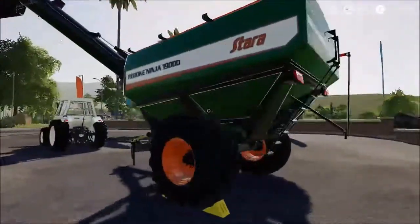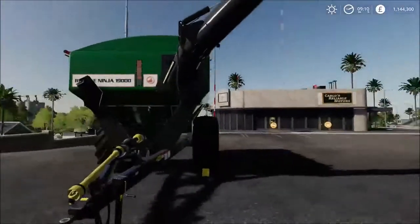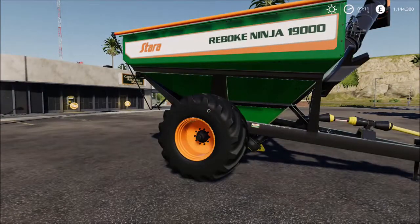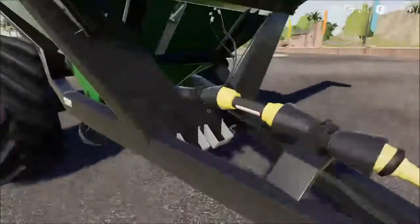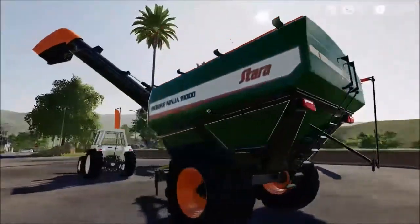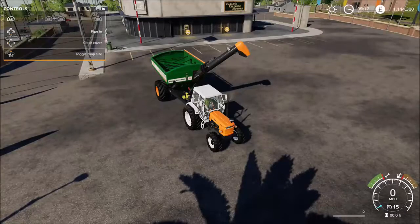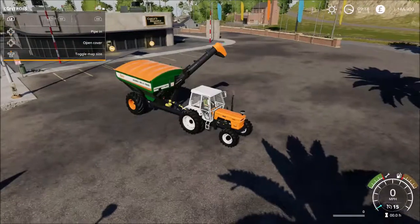There's a huge pipe there, which is very impressive. The lovely green, grey, and orange really stands out - obviously the detail is second to none, as you can expect with the Farming Simulator series. Taking a quick view around the back, there are nice rear lights and decals all round. I can open the cover and close the cover - nice bright orange, just to go with the rest of the look.